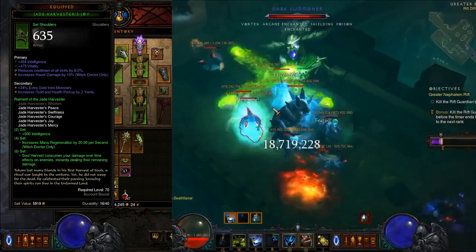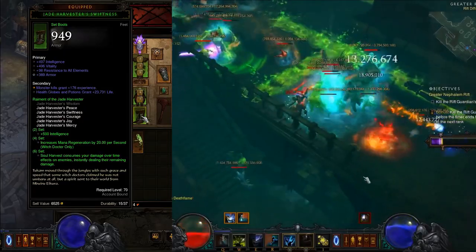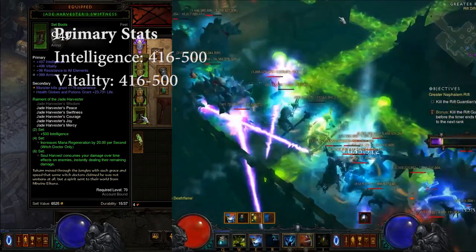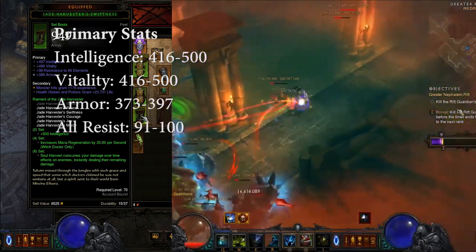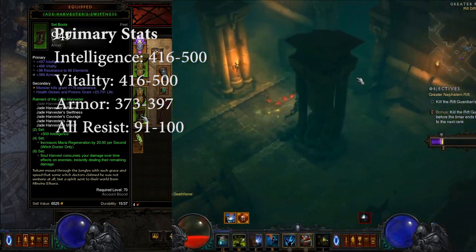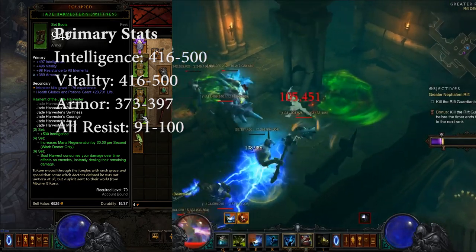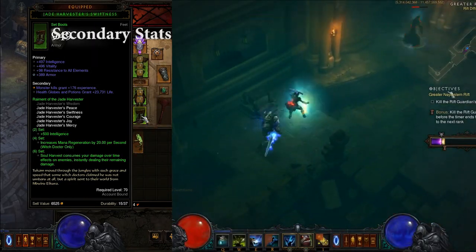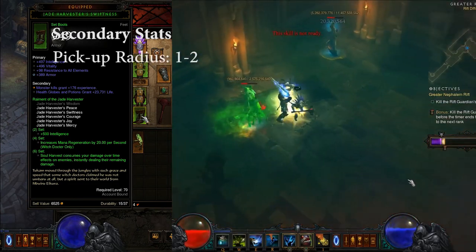For the Jade Harvester Boots, you're going to want to roll almost all defensive stats. For primaries: Intellect which rolls up to 500, Vitality which rolls up to 500, Armor which rolls up to 400, and All Resist which rolls up to 100. If you can't get one of these stats, roll Movement Speed which rolls up to 12%. For secondaries, run Pick Up Radius and Health Globe Bonus.